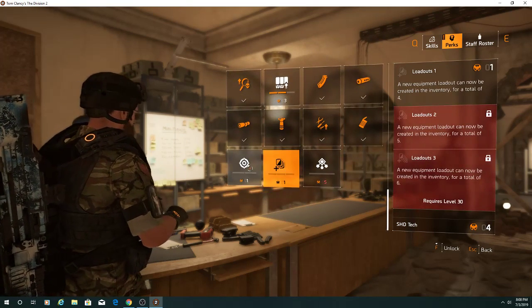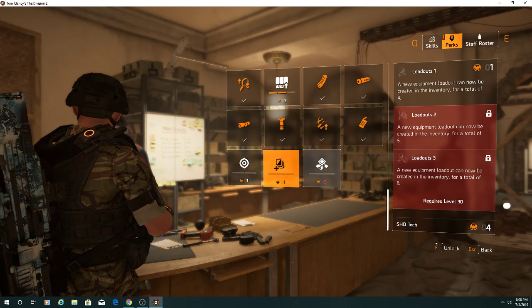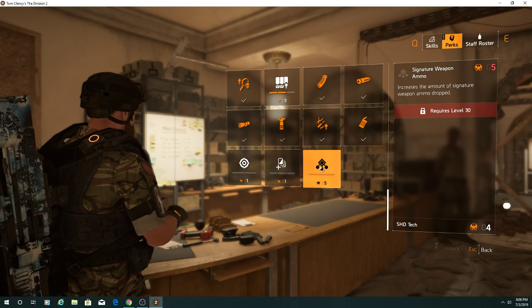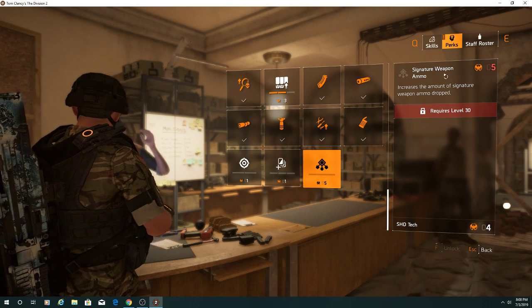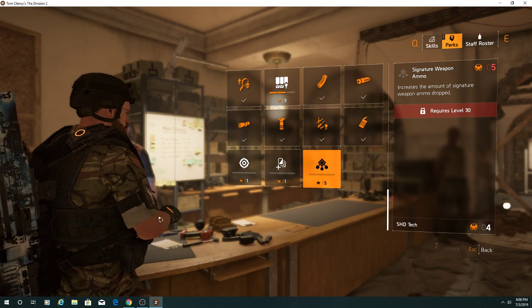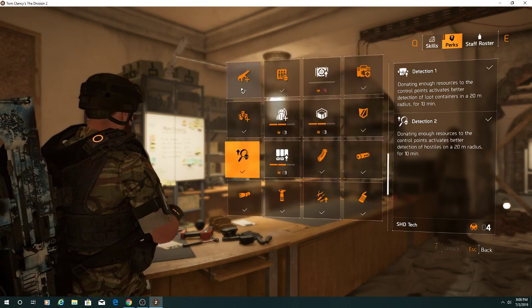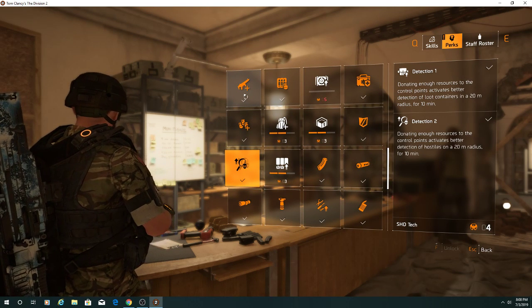I can't use any more of my shade points unless I do something. I guess I could get another loadout but I don't know if I really want another loadout. I'm not sure I understand what they mean by signature weapon ammo — do I have to designate some weapon as a signature weapon for it to work, or is it just my number one weapon? Is it an automatic thing or what? Not sure.